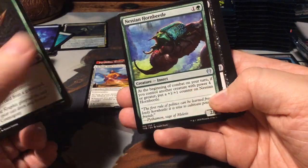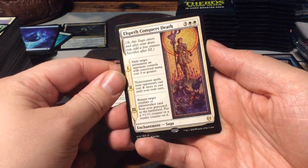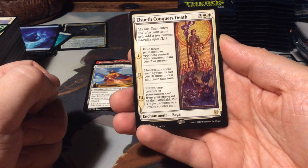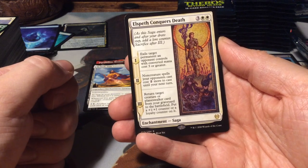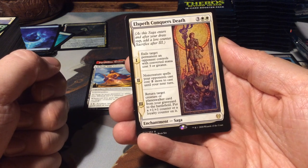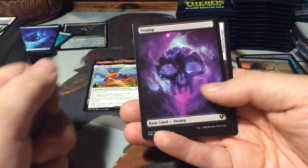Fateful End. We have a Nessian Horn Beetle. Myer Triton. And beautiful - Elspeth Conquers Death, another saga with three chapters. Just look at the art - it's a mosaic, very very beautiful. It's a 5-mana saga. Chapter 1: Exile target permanent an opponent controls with converted mana cost 3 or greater. Chapter 2: Non-creature spells your opponents cast cost 2 more until your next turn. Chapter 3: Return target creature or planeswalker card from your graveyard to the battlefield - put a plus one plus one counter or a loyalty counter on it. Another swamp.